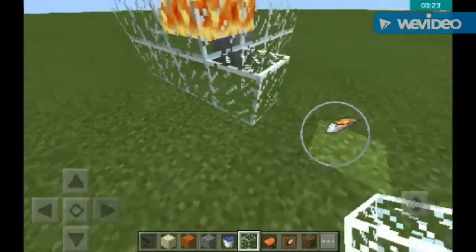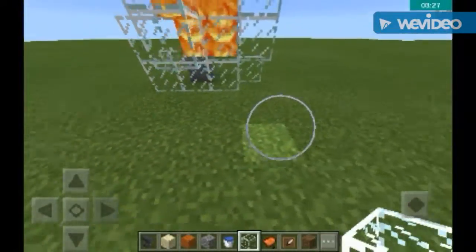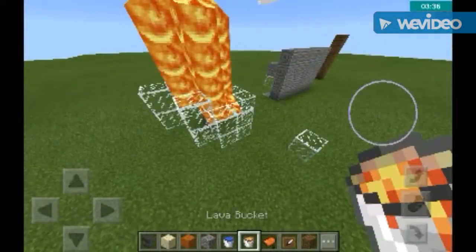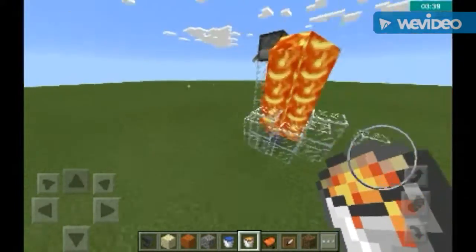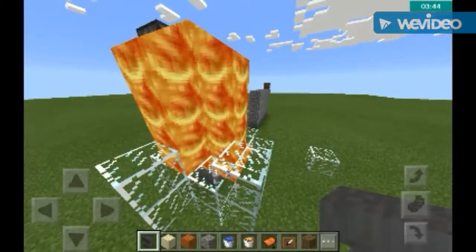If you mine that stone with a pickaxe you will get cobblestone, but if you mine it with a pickaxe with the Silk Touch enchantment you will get stone. Now let's try with water on top of lava — I haven't tried it yet. My guess is it probably makes cobblestone; let's check it out.